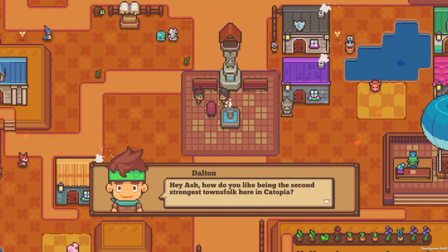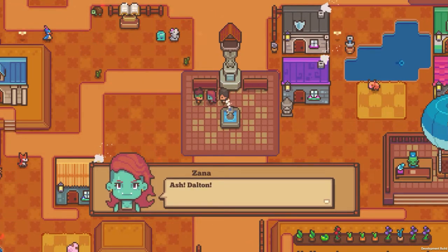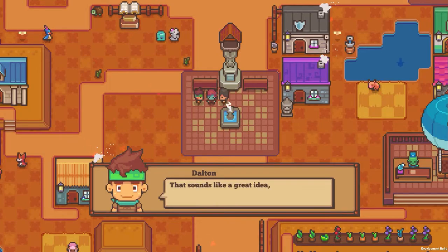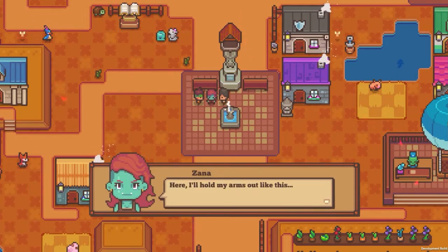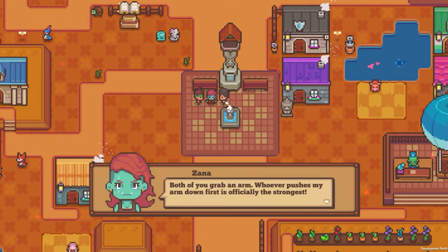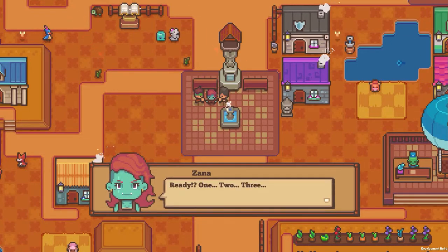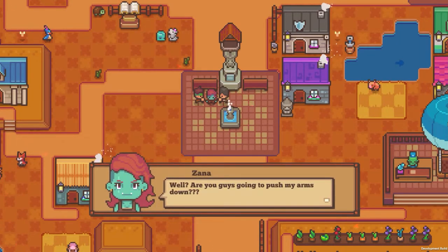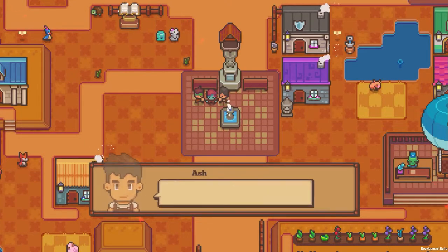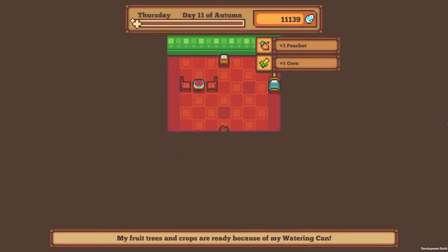How do you like being the second strongest townsfolk here in Katopia? Ha, give me a break, Dalton — have you seen these muscles? I'm definitely the strongest. Ash, Dalton — you're always fighting about who's better. If you really want to know who is stronger, I can perform an orc strength test. That sounds like a great idea, Xana. Let's see who's really the strongest townsfolk. Here, I'll hold my arms out — both of you grab an arm. Whoever pushes my arm down first is officially the strongest. Ready? One, two, three, push! Her arm isn't moving — why can't I move Xana's arm? How strong is she? I think we know the answer to that: endlessly so.